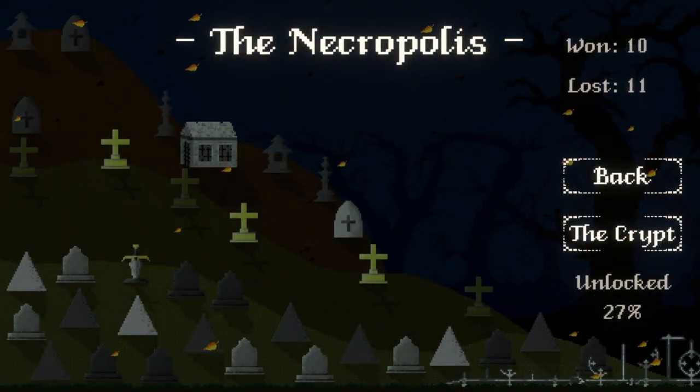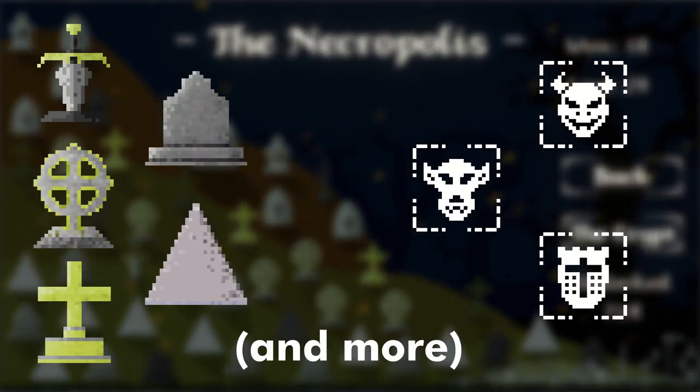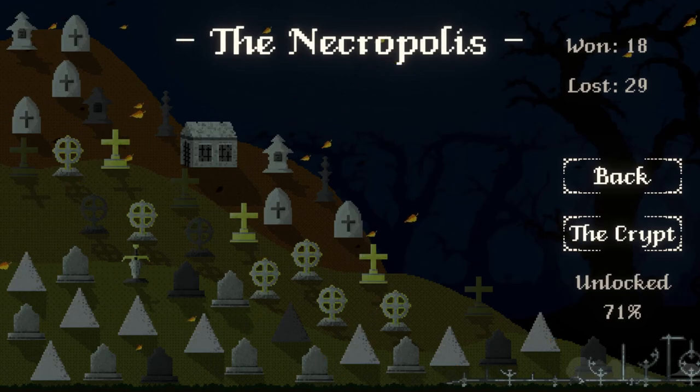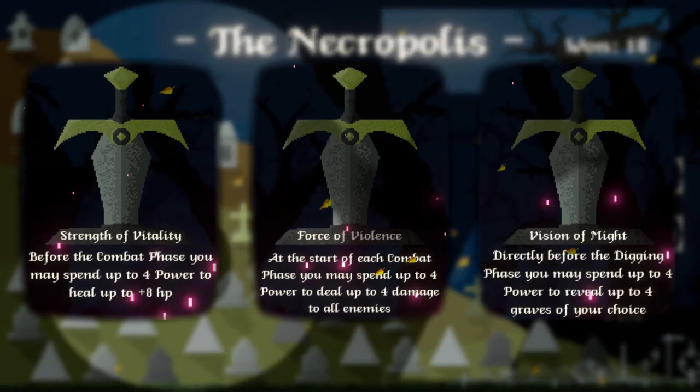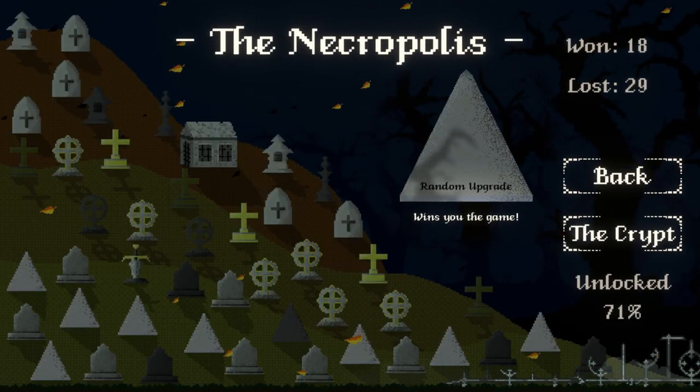This is where you can keep track of all the unlockable content the game has to offer, from new upgrades to new characters. In the Necropolis, you can unlock 37 new upgrades, along with the power upgrades I showcased in Devlog 3 — link to the playlist in the description. I've tried to design the upgrades in a way that they can each vary in value as you progress further.